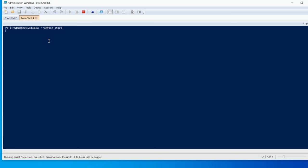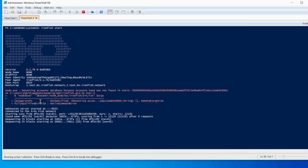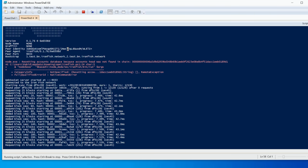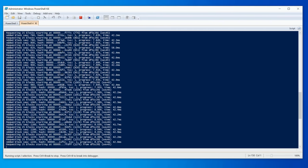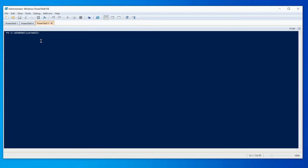Running 'ironfish start' — there we go. We get an error: 'resetting accounts database because accounts head was not found in chain' — we deleted all that. But the server is now started. We can also see the version here: 0.1.76. The chain, the node, everything is firing up and syncing. It's on the latest version.